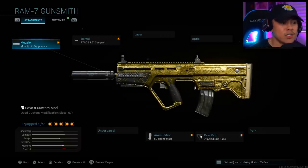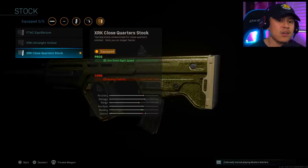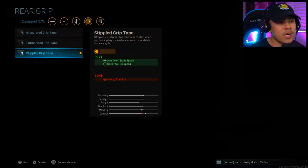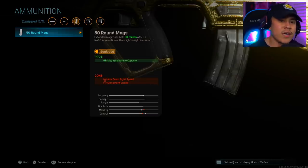Moving on to the Ram-7. For the muzzle I'm running the Monolithic Suppressor again. For the barrel, the AFTAC 13.5 inch Compact — it gives more aim down sight speed and movement speed, which is super important because without it the Ram-7 is very slow and sluggish. Next is the XRK Close Quarters Stock for more ADS speed. Then we've got the Rear Stippled Grip Tape for ADS speed and sprint-to-fire speed. For ammunition, since the Ram-7 has a fast fire rate, I recommend the 50 round magazines.